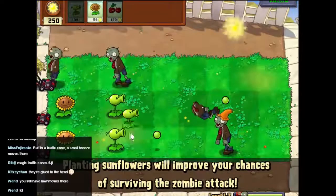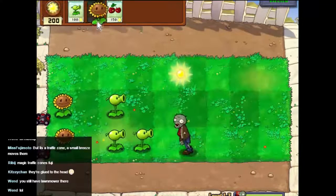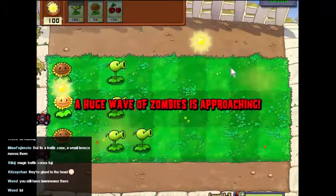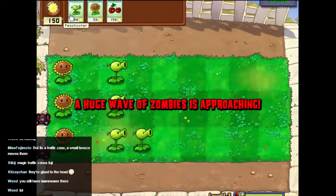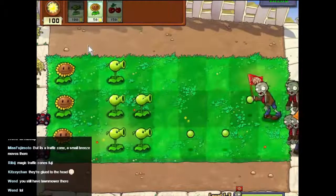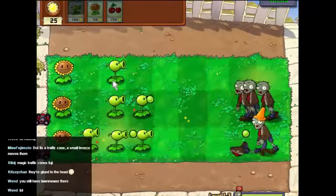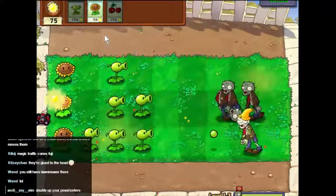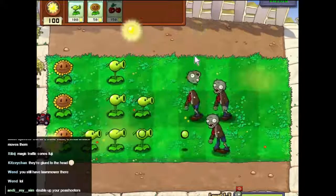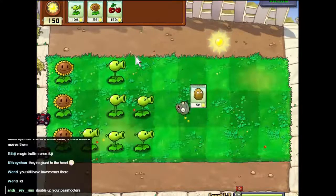Let's get one of those down and another one to protect us. A large wave of zombies — we're not quite ready for this. Let's see what we can do — we'll be all right. It's clear there. Yeah, we're going to get through this. Don't even need to do that really. I made a few poor decisions there, but we got through it.